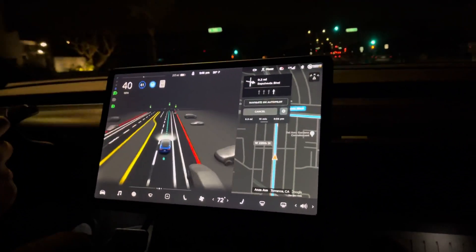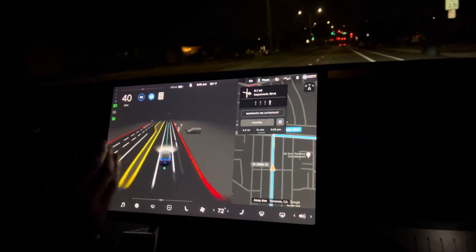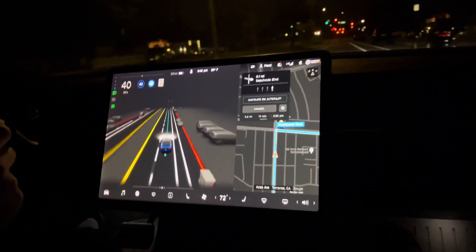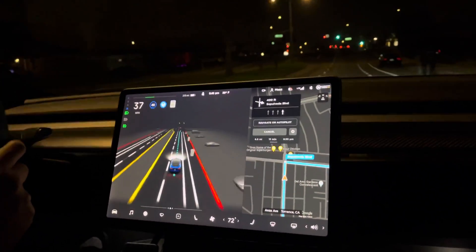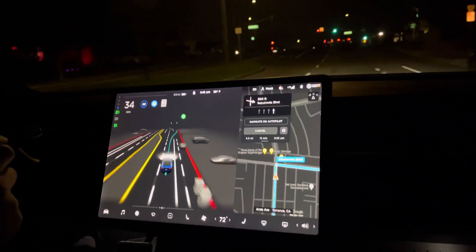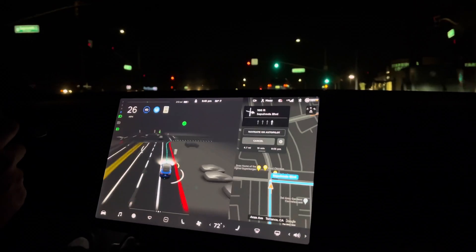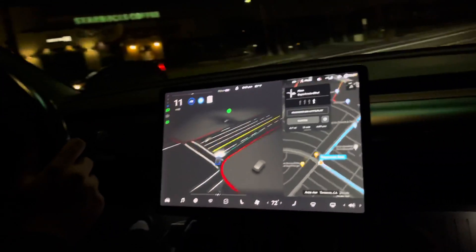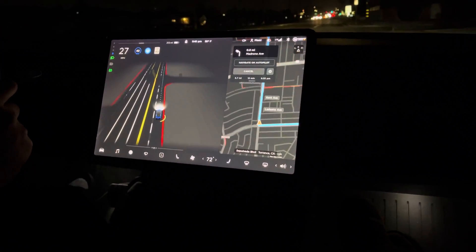I can change the speed to whatever I want. You can turn the screen big or smaller if you want, but you kind of do want it big when you're testing. So right now it's going to make a right turn — let's see how it does. It's slowing down automatically. It already did the blinker automatically. It's turning. It made the right turn perfectly. Now it's probably going to get it.